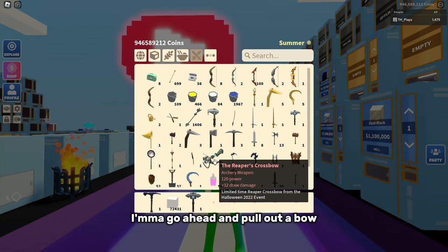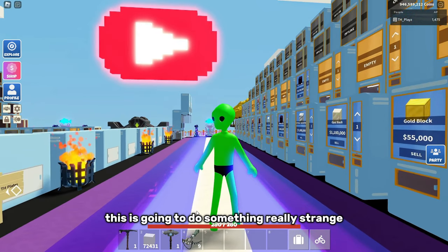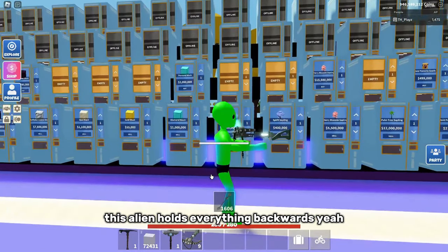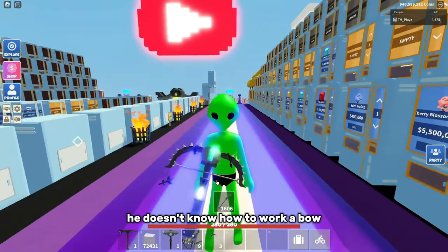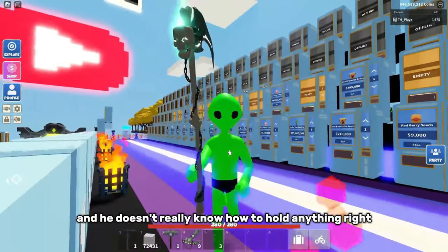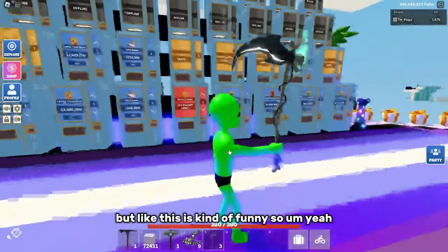I'm gonna go ahead and pull out a bow. When I actually hold it, this is going to do something really strange — as you can see, this alien holds everything backwards. I don't really think this alien knows what he's doing. He doesn't know how to work a bow, he doesn't know how to work a pickaxe or an axe, and he doesn't really know how to hold anything. So I think there's something wrong with his bones, but like this is kind of funny.